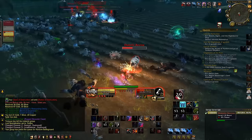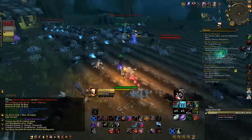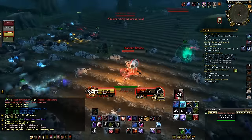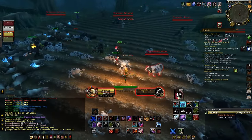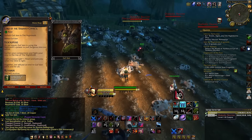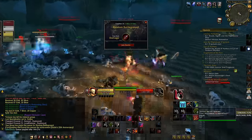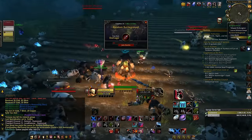So the secret cow level is basically whenever you finish a dungeon, you have a chance — I'm pretty sure it's supposed to be a hundred percent chance — to summon a loot goblin. But I've heard reports in some dungeons where the loot goblin isn't appearing. Back in the beta and alpha, people remember killing loot goblins around Dalaran that would just spawn randomly. So you kill the loot goblin and get some random pieces of loot, but if you didn't kill it, it would disappear after a little bit of time.